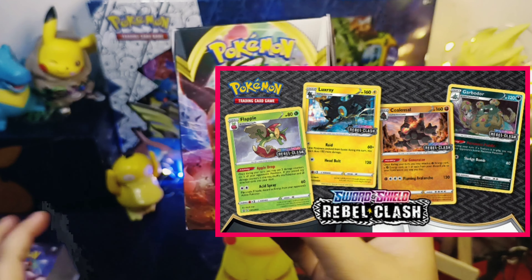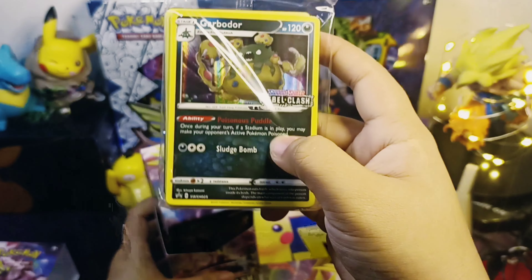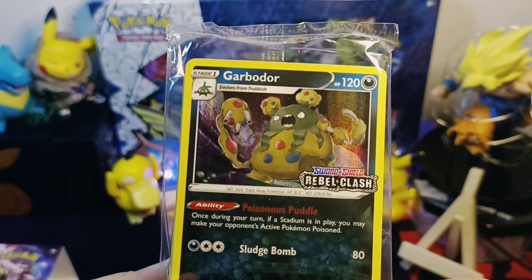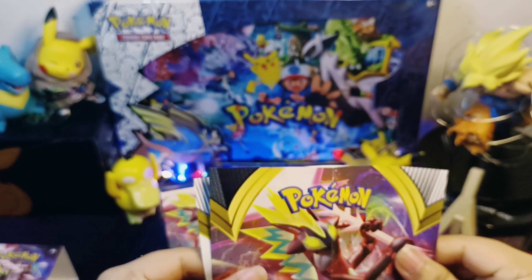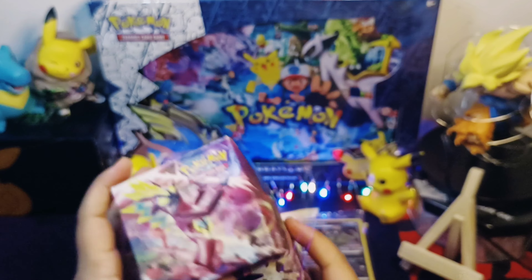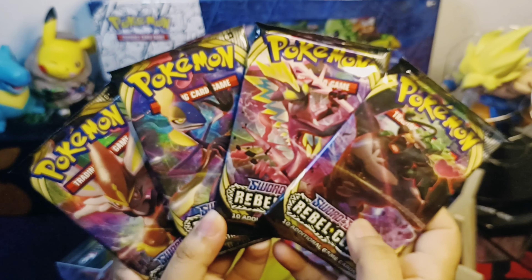Here are the 4 promo cards that we can expect in this box. Each box contains 1 promo card. For this box, we got the promo card Garbodor, with the 22 other cards and the code card. Here is the building tips sheet. And the 4 booster packs: Rillaboom, Cinderace, Inteleon, and Toxtricity.